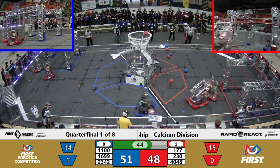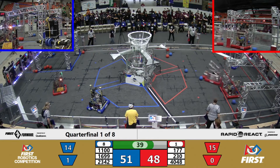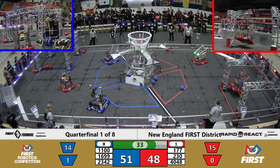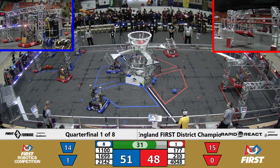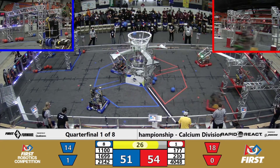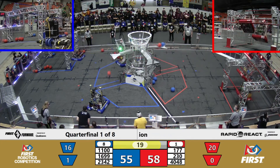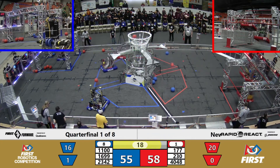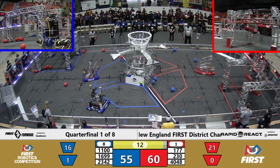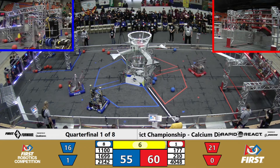With 45 seconds left, the blue alliance has a three-point lead. Being this close, it's going to come down to the climbs inside of the hangers on either side of the field. There are four bars there. The lowest one is worth four points. The second one — the middle bar where 4048 Redshift is on — is worth six points. The high bar that 4048 is going up to is worth 10 points, and the top bar called the traversal is worth 15. The Bobcats are moving up there right now as the red alliance tries to pull ahead. This is a closer match than they may have expected, and so 1100 Inverse Polarity is climbing up for the blue alliance.